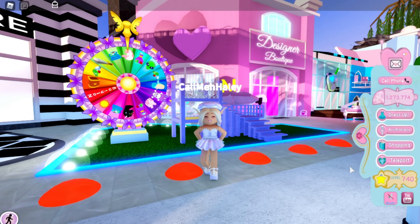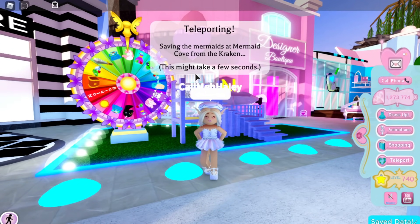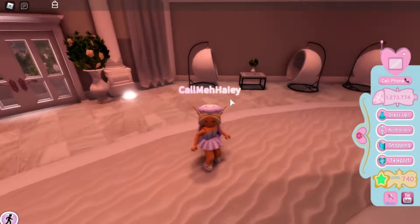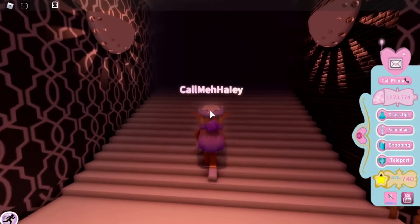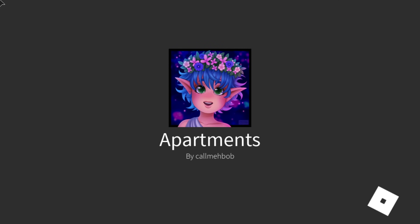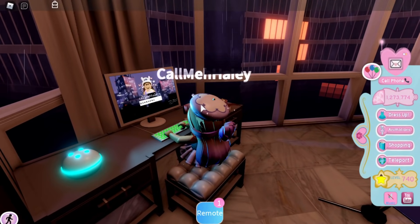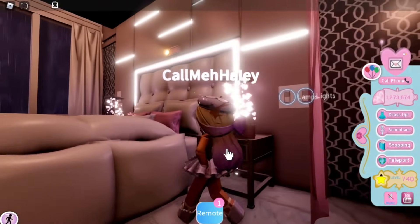The next thing to not forget is the daily login. A lot of people don't know this but Royal High has a daily login reward — they only announced it when apartments came out, which was over a year ago. In your apartment, there's a computer you sit at to log in and claim your reward. Day one is 100 diamonds, day two is 200, and it increases up to 10,000 diamonds on day 10.